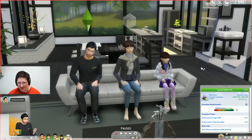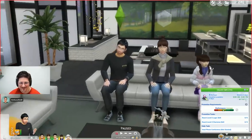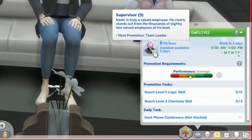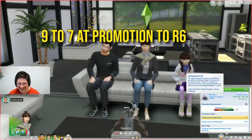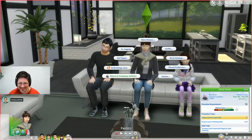A new rabbit hole style career is coming with Snowy Escape called Salaried Person. It is meant to show long work hours, even if it only shows this Sim going from 9 to 5. They need logic and charisma, and will need to exercise to decompress.